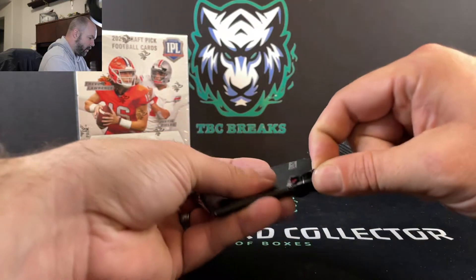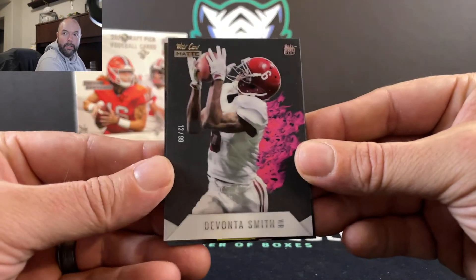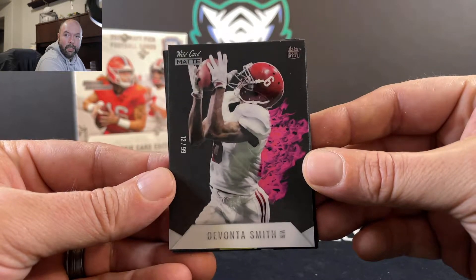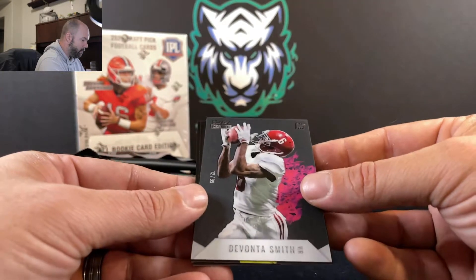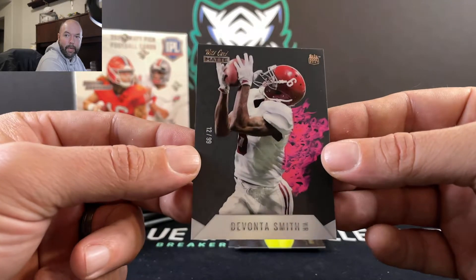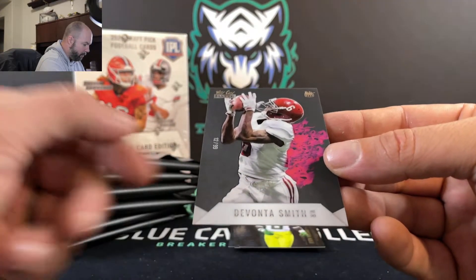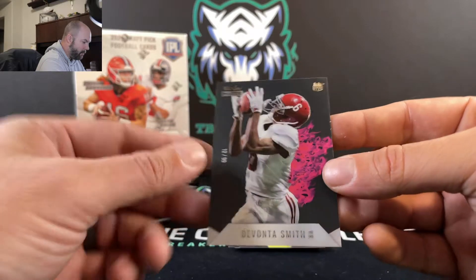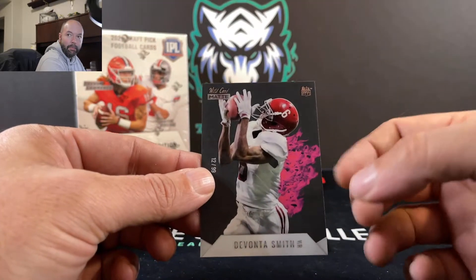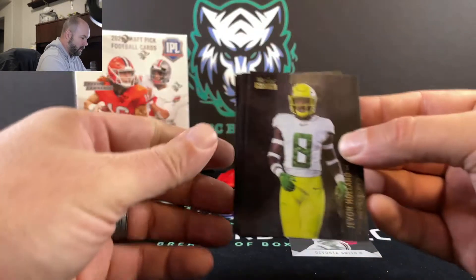I absolutely love the look of this card. Check this out — that is just a sick-looking card. 12 of 99. It's just so clean. I can see these being a tougher card to grade because of the black edging — you're bound to have some white showing up. This one's a little off-center. But those are really nice-looking cards. I love the matte finish on them, and the little flames coming off the back of the player. I really do hope this company gets a good push.